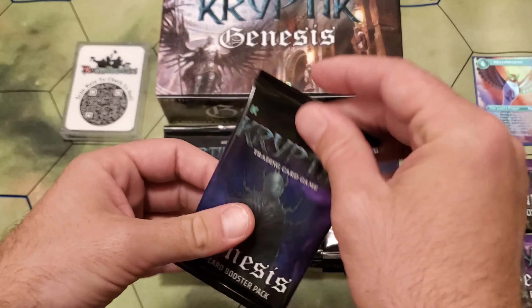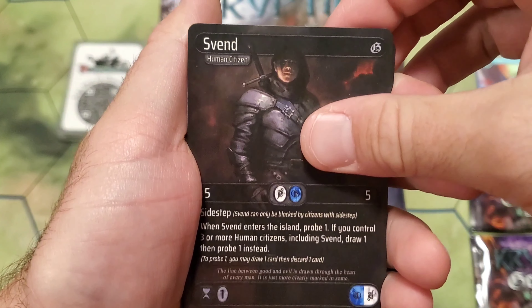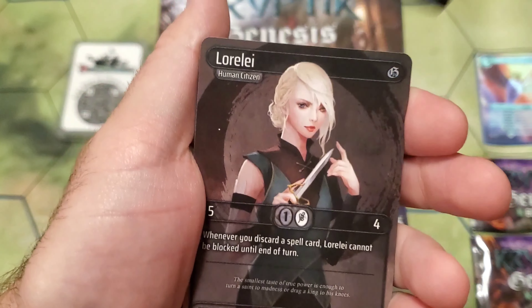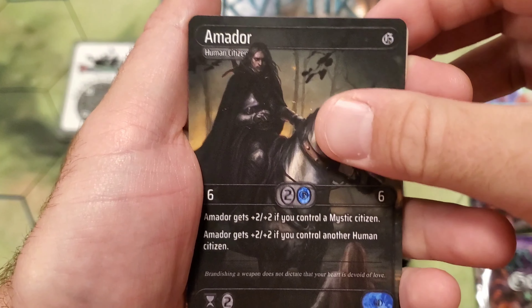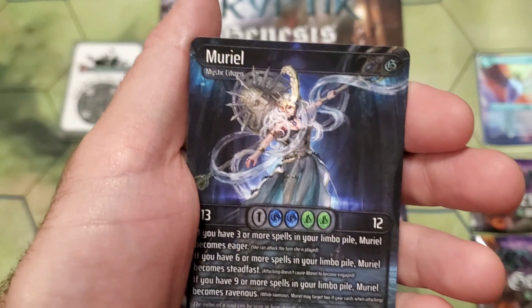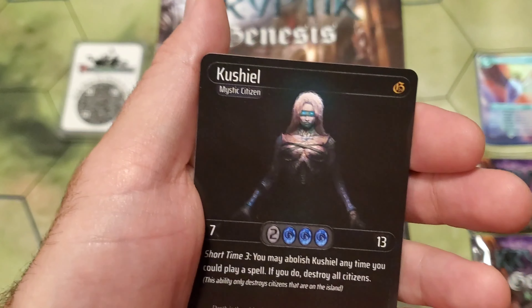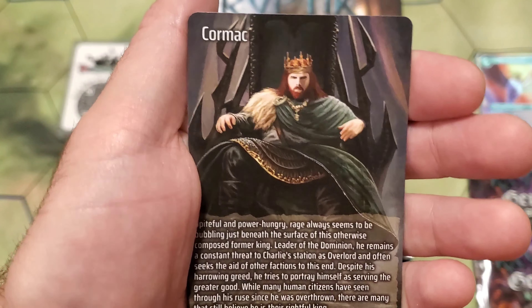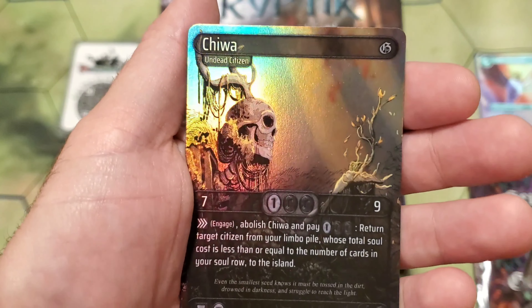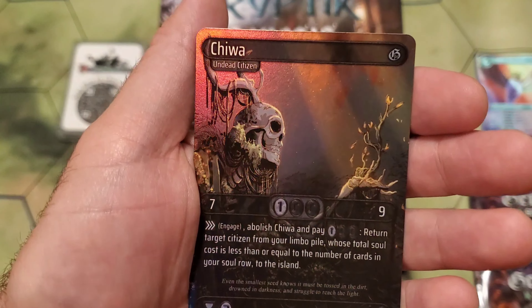Pack number seven. Starting off with a Gwen, followed by a Sven, Theodore, Lorelei, Hormaz, Amador, Mokash. Another noble rare — we got Muriel. Very cool art there. And a Kushiel for our rare. With a Cormac lore card. And a foil Chiwa. Look at that sunray though. Very cool.